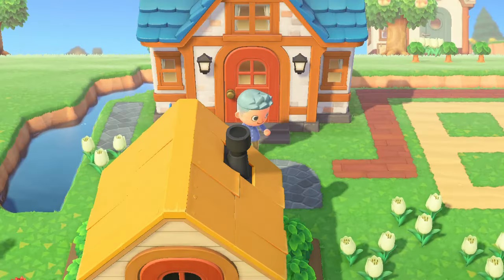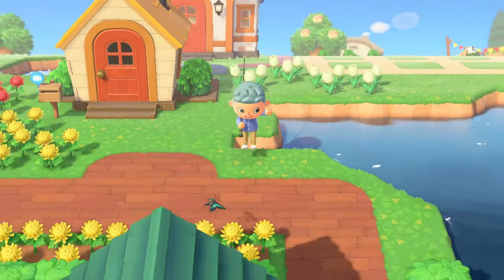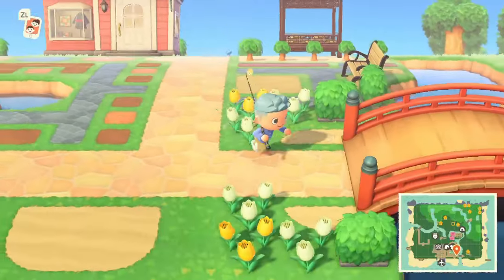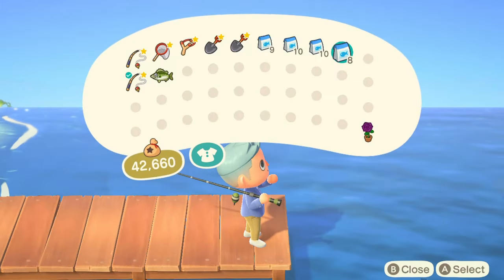When you do this, set an alarm on your phone for 2 minutes. You can use all of your fishing bait at the pier to spawn fish. If you haven't got the fish you were looking for, press the home button and close the game by pressing the X button. Now load up the game again — you will notice the game has not saved and you will still have all of your fishing bait.